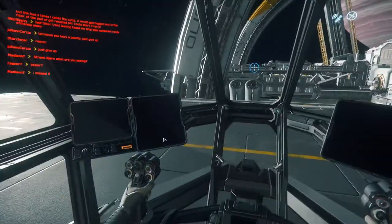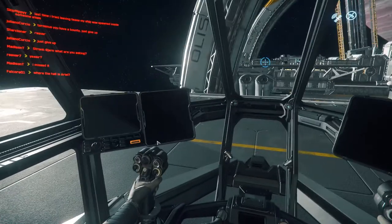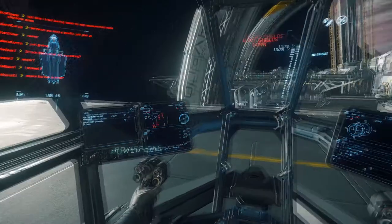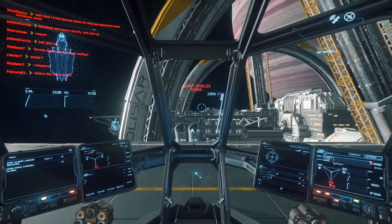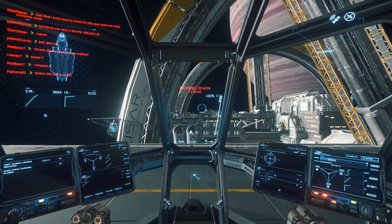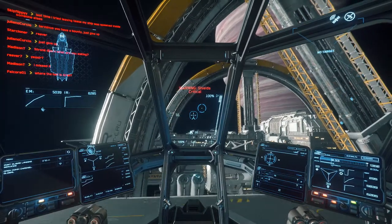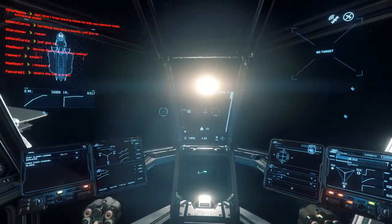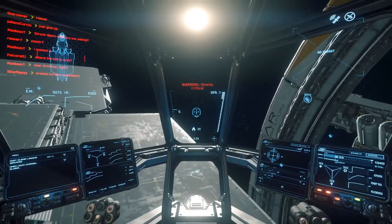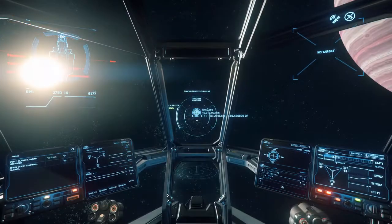The 300i looks better to me — it's aesthetically much more pleasing, especially with the rework; the interior looks nice. But it seems like the Avenger Titan has better armament right from the get-go, and better armament even if you fully kit out the 300i. It turns better, it has the same cargo capacity — 8 units — but its cargo room is a little bit more useful for carrying other stuff. I'd like to get your thoughts.